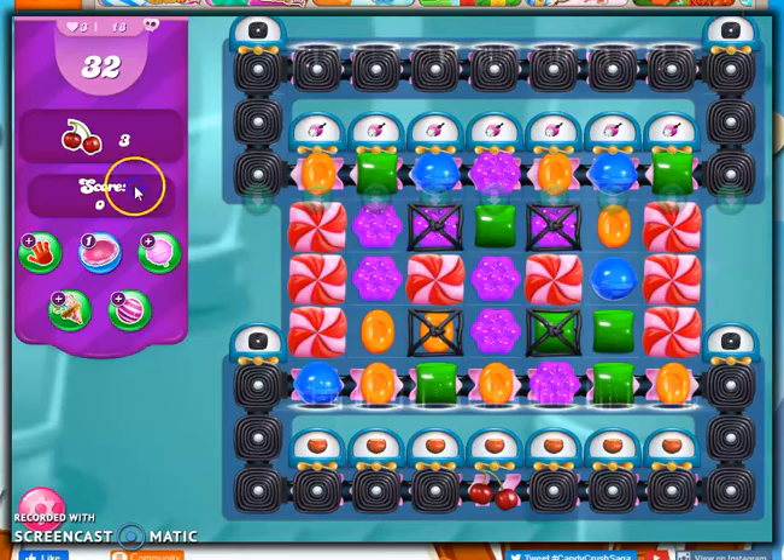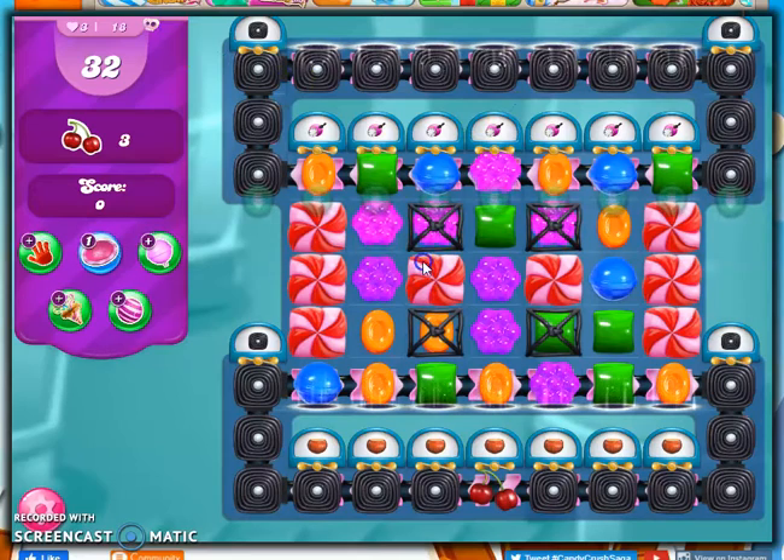It is a hard level, as you can tell by the royal purple background of the skull at the top of the screen here. We have 32 moves to bring down three ingredients. A problem is I have bomb dispensers up here — yikes — and there are a lot of them. I have to get my ingredients not to the bottom; I have to get them to here, which is going to be tough.